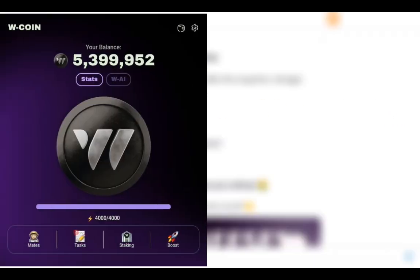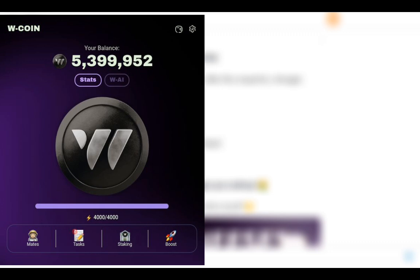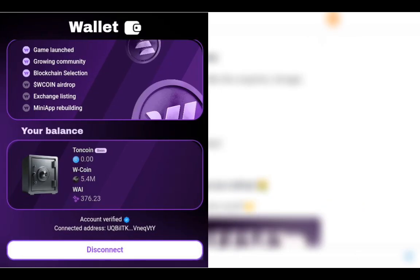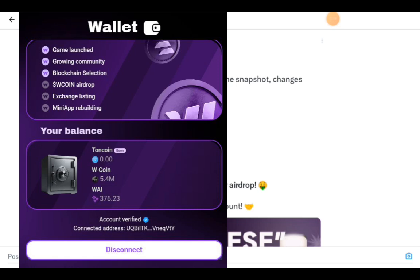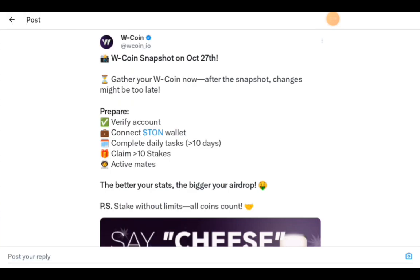After you open your W Coin app, click on the wallet at the top right. Once you click on the wallet, you'll be able to see your wallet — if you've connected it — and then it will show your account is verified. That means the first and second steps, verify account and connect wallet, are complete.